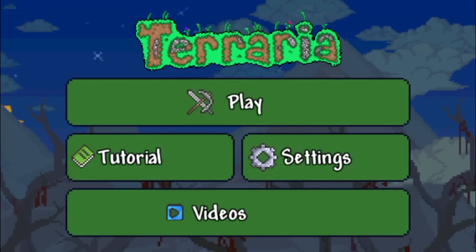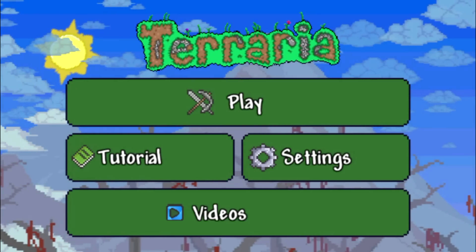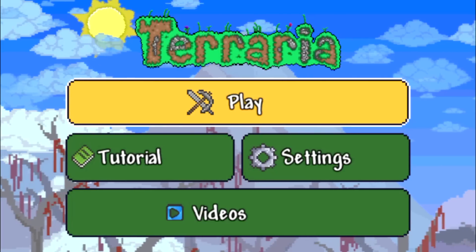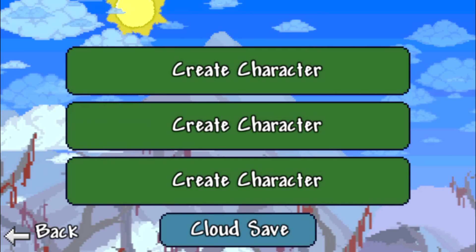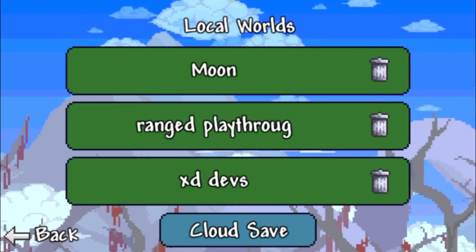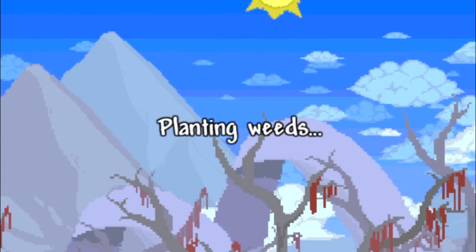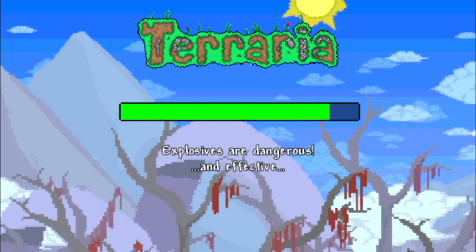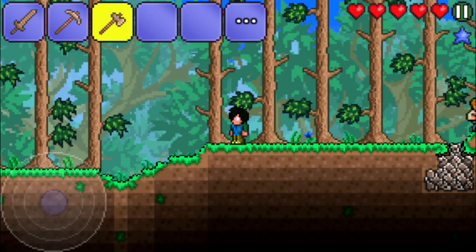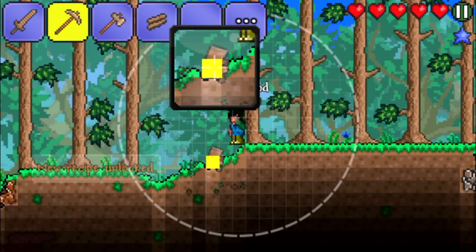Alright, we're here in the Terraria menu. If your device is jailbroken, running iOS no higher than 8.4, and you have GameGem installed properly, you can start editing and hacking your items and replacing their IDs. I'll create a new character just to show you nothing was edited before — just random names and a new world.